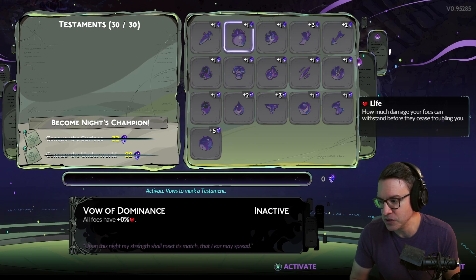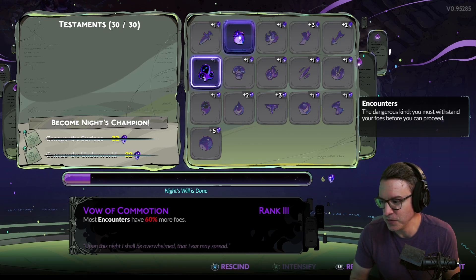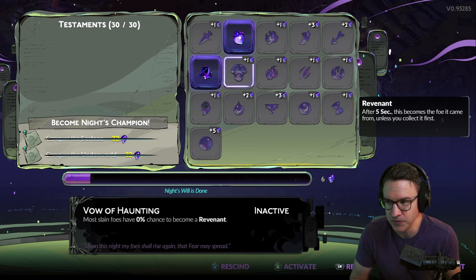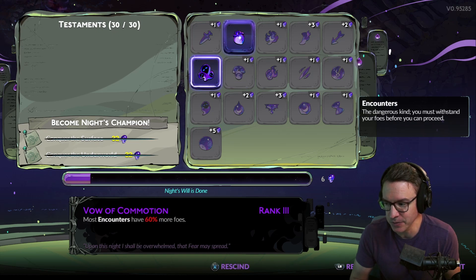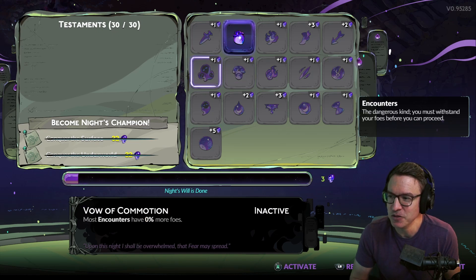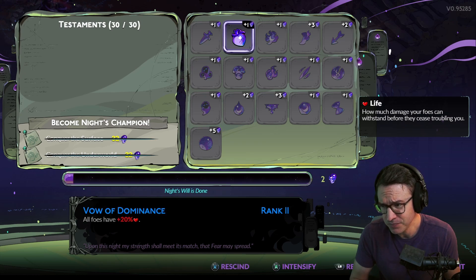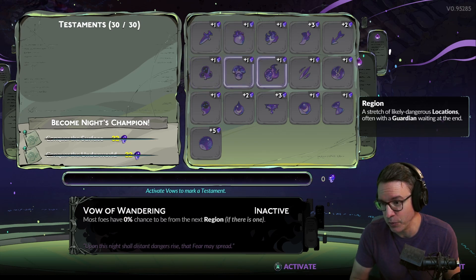Alternatively, you can boost up Vow of Dominance or Vow of Commotion, but I think this makes the game way more difficult and more likely that you're going to take a bunch of damage and die. This encounters one doesn't include bosses, but Dominance does include bosses. All enemies have 30% more health and you only get three points for that — same over here, just three points for that too.